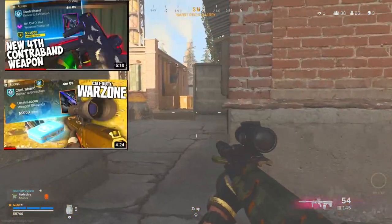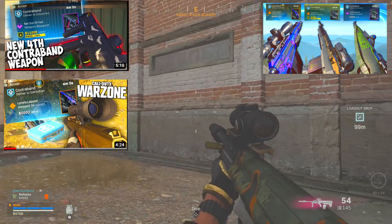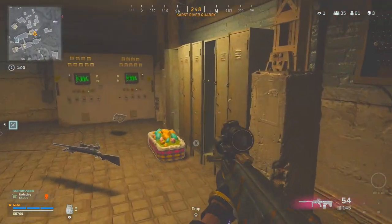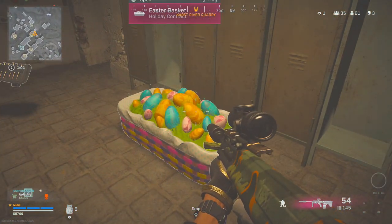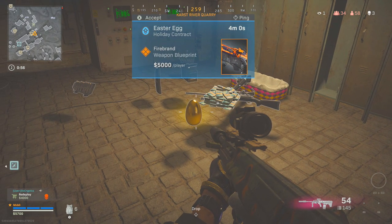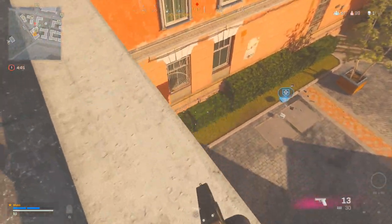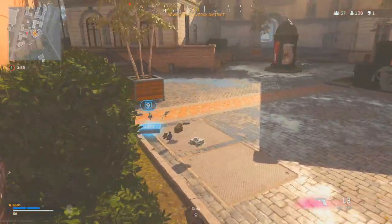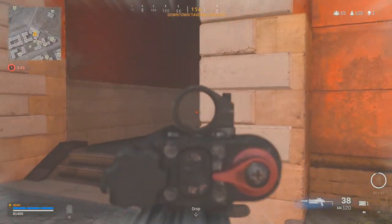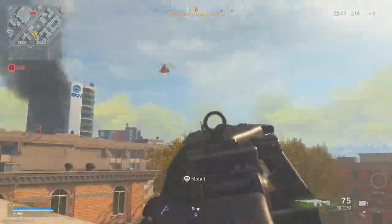I've covered all four contraband contracts in the game before, but there was a playlist update today and it's actually for an easter egg hunt with contrabands. Not only can you find new easter egg contrabands scattered all around the map, but after they removed the easter eggs from the game — like if you've gone to stadium or tried to do bunker 11 — you can't do them anymore. But you can now find contrabands that have the skins from those easter eggs.